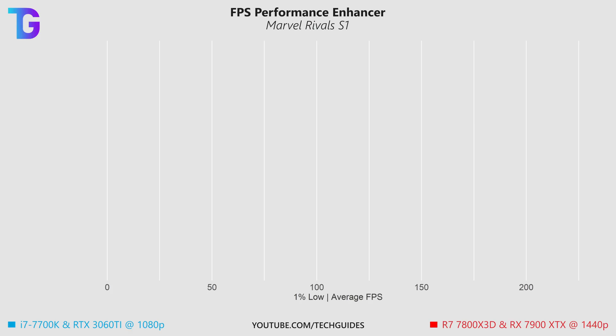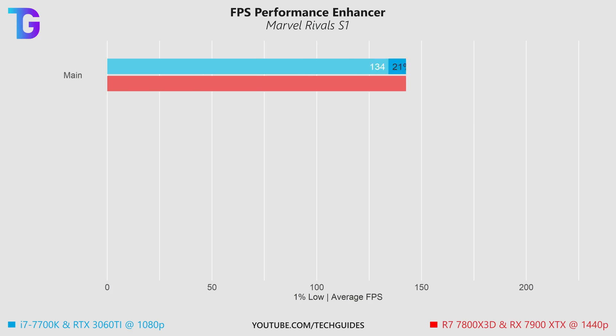When using the main config tweaks we can see a roughly 20% boost in performance on both my CPU and GPU-bottlenecked systems, which is quite interesting — it doesn't appear to affect the type of system that much. The boost in performance is actually quite substantial.